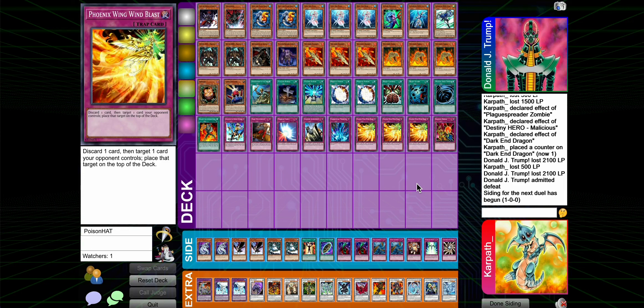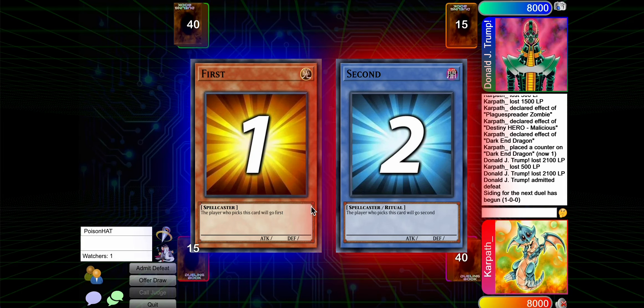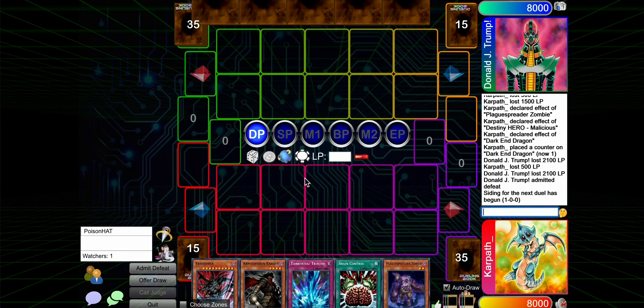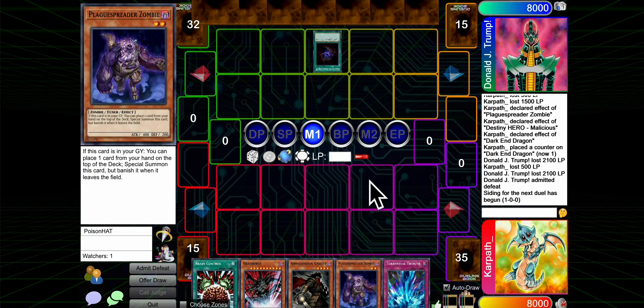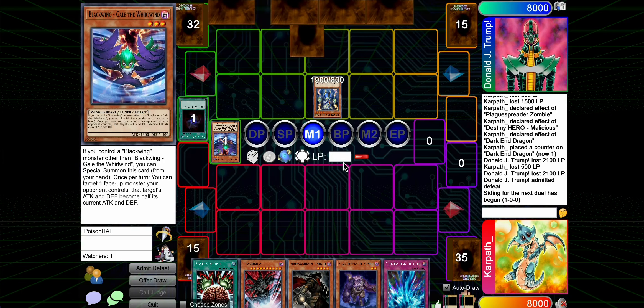Siding for this is going to be tough because I've got no clue what he's on. I know it plays Warrior Lady and Reaper - some weird chaos thing. I'm tempted to just not side here, honestly. I just have no clue what they're on. I didn't really get much of an idea of what it was in game one, so let's just see what happens.